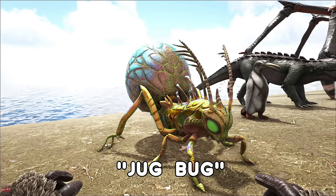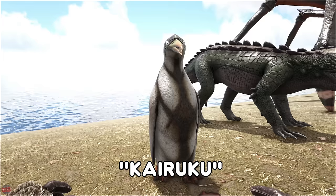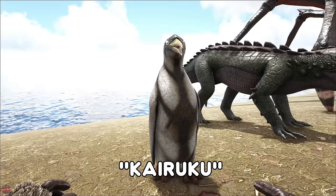A good way to survive on Scorched Earth. The Kairuku, or the Penguin, is found in the snow area. You can use these to make yourself an organic polymer farm — you can either tame them and then breed them and kill the babies and get organic polymer, or you can just go to the snow, kill them off and get all the polymer you need.